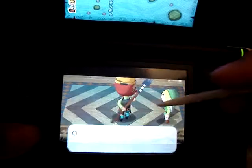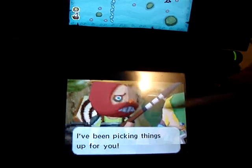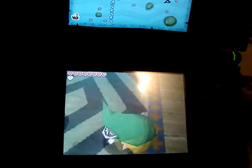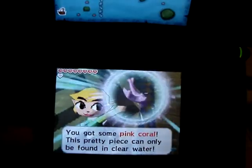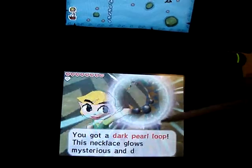And then he'll give you treasure. He is the brother of this other guy who is on the North Sea, and that guy will train you. So I got some pink coral, one more, I got a dark pearl.